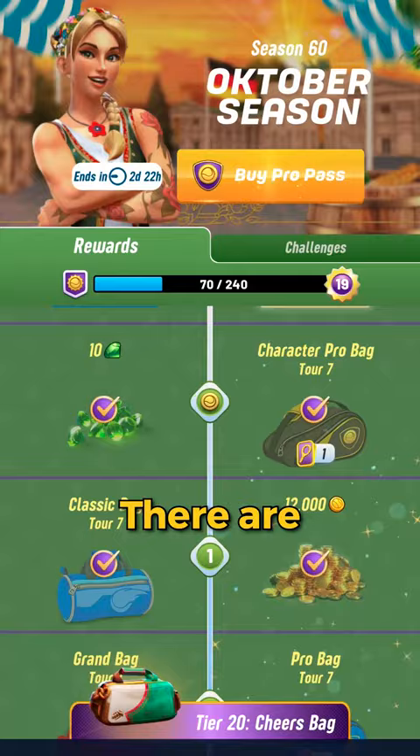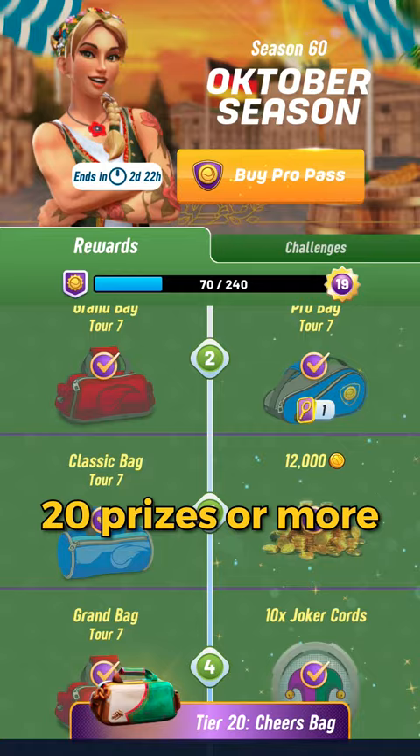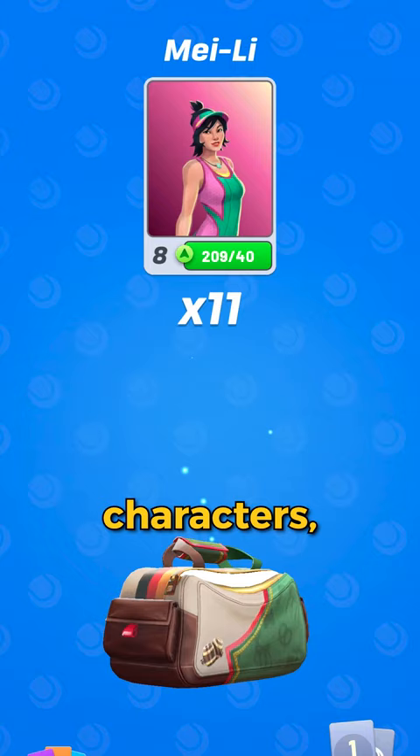Third, pro pass. There are 20 prizes or more every 14 days if you subscribe to the pass, including many rare and epic cards, characters, gems and coins that help a lot.